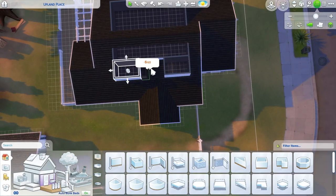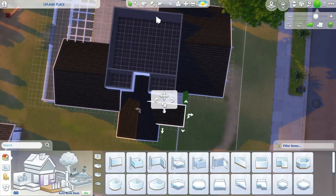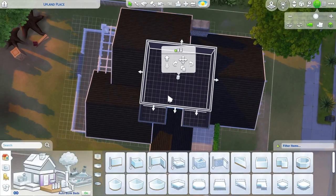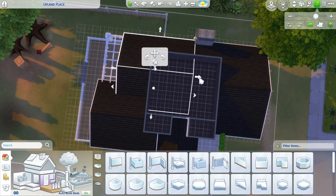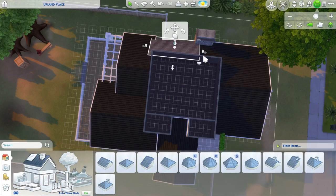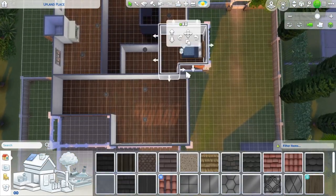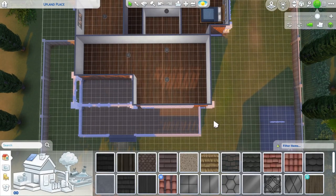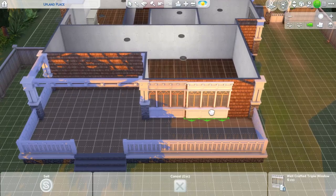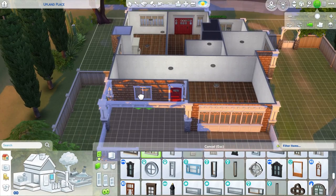Here we are just making some dormers and figuring out exactly how big we want this second story to be, when I finally decided we definitely needed that extra space. And then playing with the roofing as always - I feel like I'm kind of a fiddly roofer. I tend to make small adjustments over the time of the build and slowly but surely get to the end result.